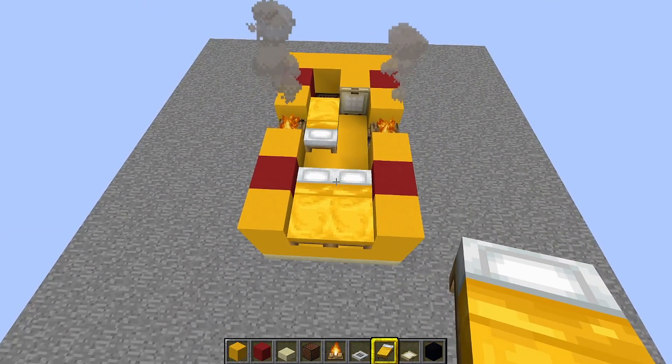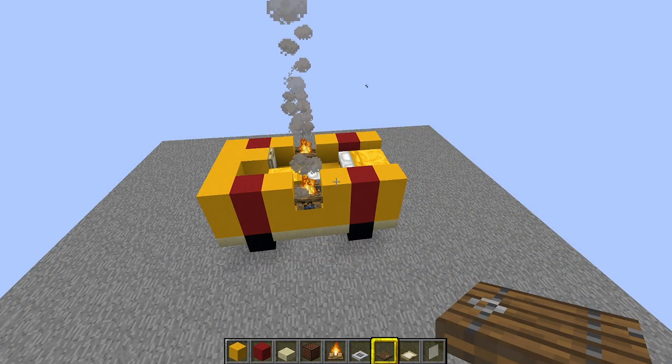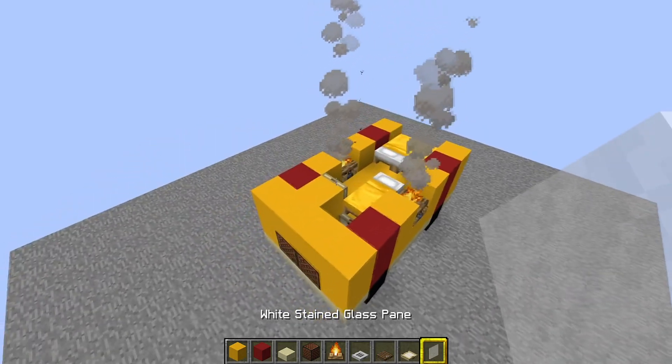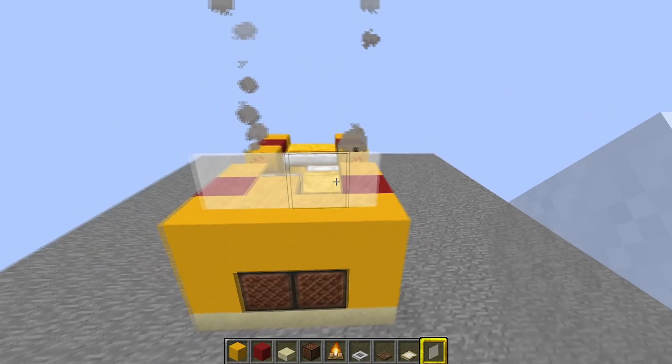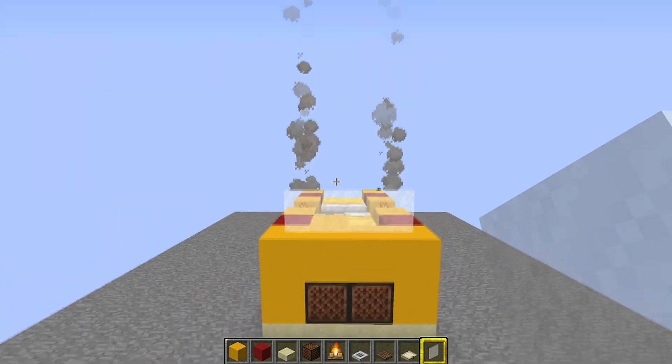Now for the next layer, get to the front and take out your glass panes. Put a line of glass panes across the front — that's the windscreen.